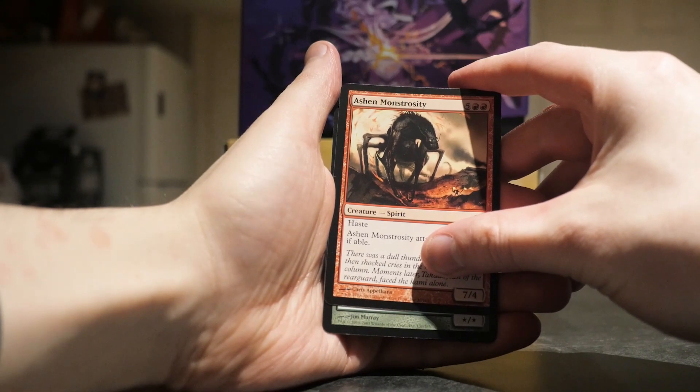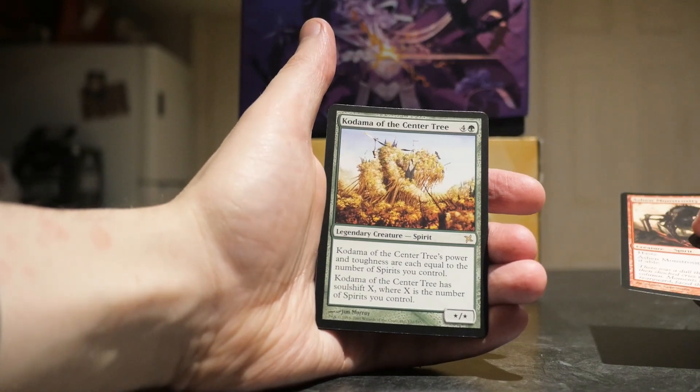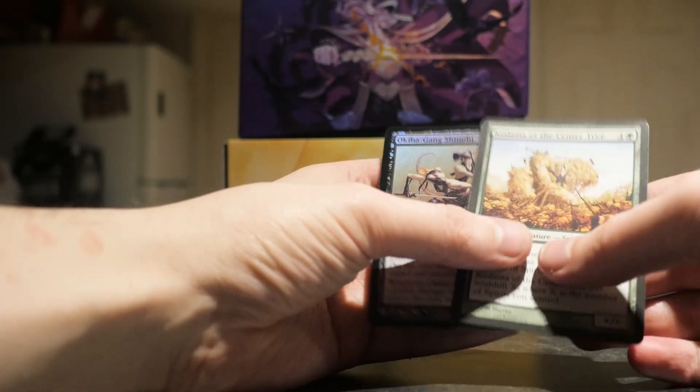And our rare is... so we got the two stars here. I'm not too familiar with this set. It's a spirit card — Kodama of the Center Tree. Oh, we got a foil! Look at that. Nice. Old foil.